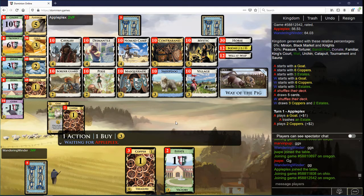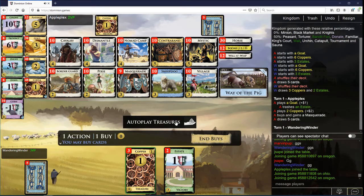I kind of like that. I don't need the Masquerade to thin so much. Wave the Pig makes all this stuff look better too. So we're gonna go Sheepdog, Cavalry. I'm gonna try to get some Pixies, some Villages, Sheepdogs, and Cavalry, and draw that way. Once we're drawing, we can think about adding Nomad Camp or Dismantle — probably Dismantle to ramp up the econ. We're gonna need Nomad Camp at some point for plus-buy.